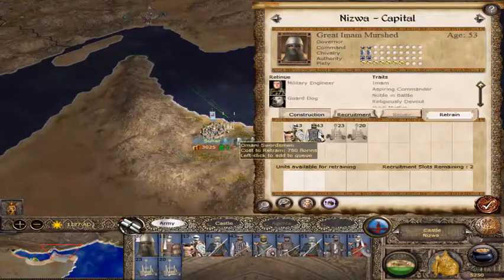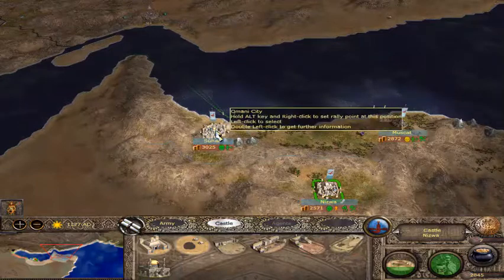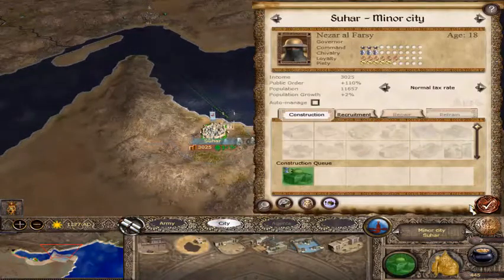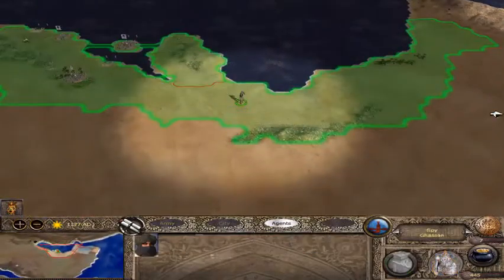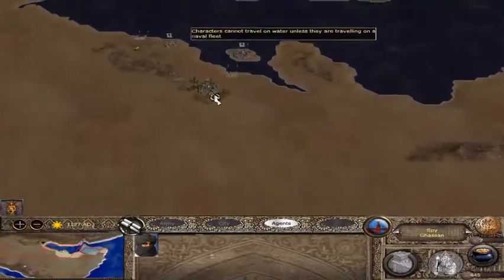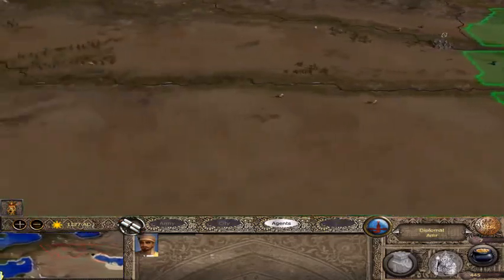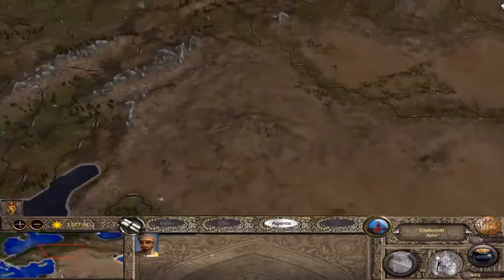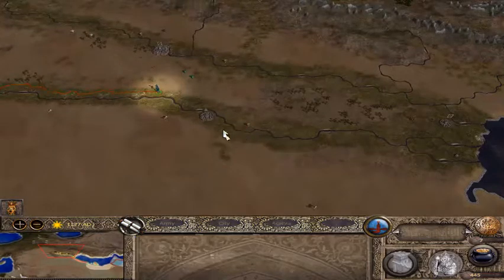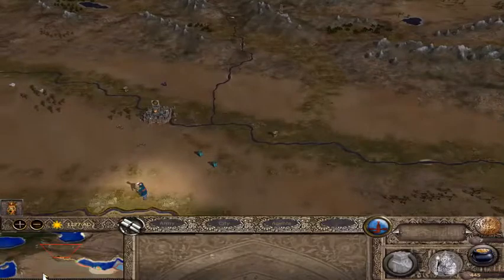Nizwa still needs some troop retraining. I love that I can retrain, though. And it looks like Suhar needs some construction. Normal tax rate. That Ibadi Masjid — gotta build the Masjids, gotta educate the people in the way that we want. And when we're the only Ibadis, that means we've got a lot of work to do. Alright, so it's time for the Zangids. The Zangids I remember from the map are the red guys up in Syria. Looks like this is Baghdad right here, so that's cool. And let's end turn.